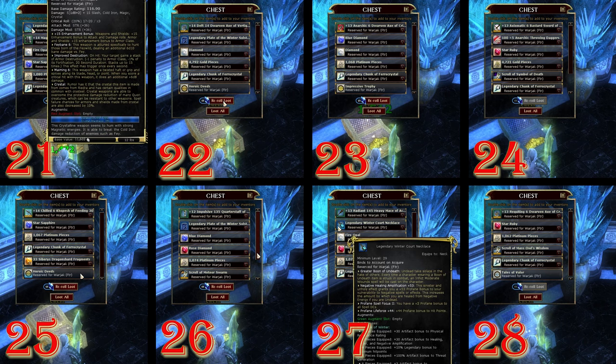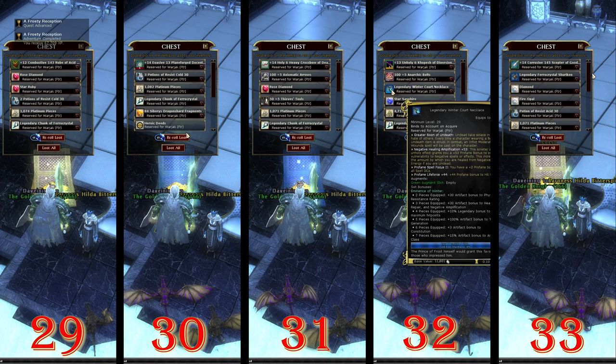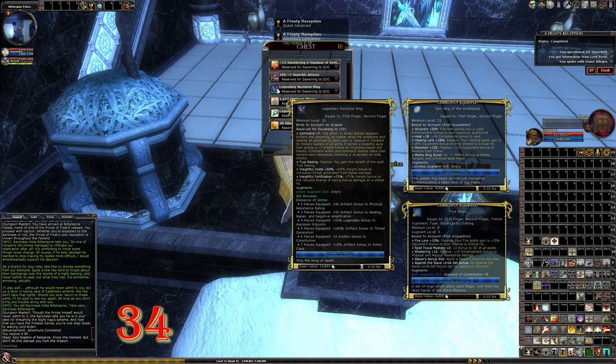We're up to number 28 already — again more heavy armors. This is so many rerolls, it's unbelievable. Crystal shuriken, more necklaces. And yeah, after all of this, finally on the second account — I got my ring, the Nocturne Ring. So that was that.